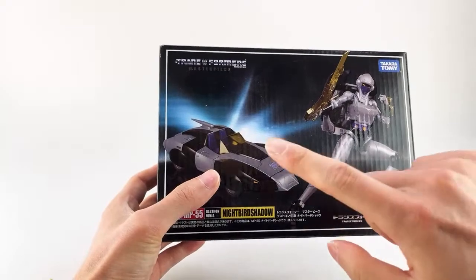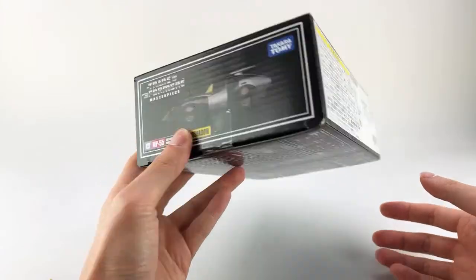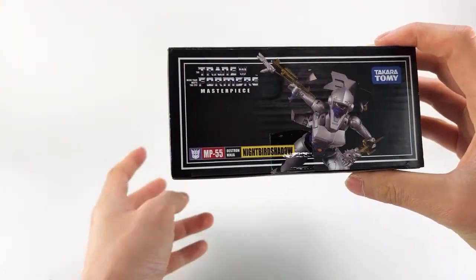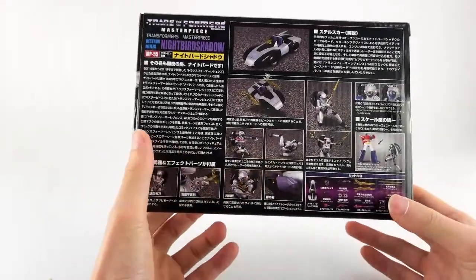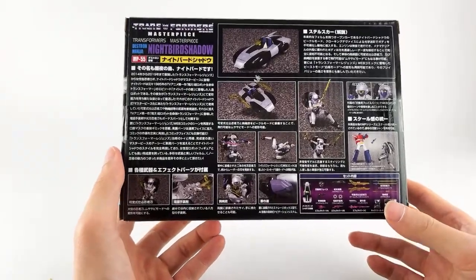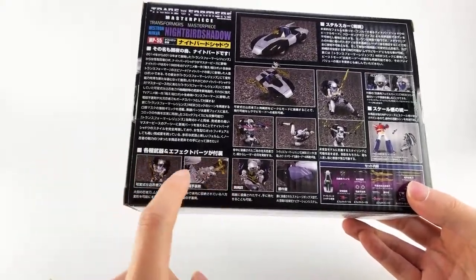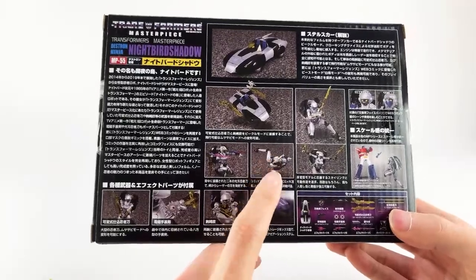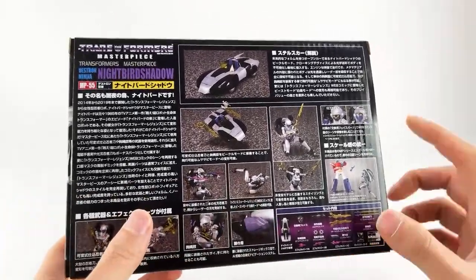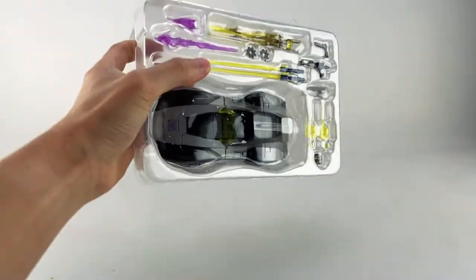The box is really nice. You can see the alt mode and robot mode — pretty standard stuff. The alt mode still looks quite good. In robot mode she looks pretty dynamic; she has a lot of accessories that RC didn't have, though missing one I wish she did. On the back we get all the promo images — a bunch of different things like the weapons, her swan mode, and her alternate face, which I wasn't familiar with.